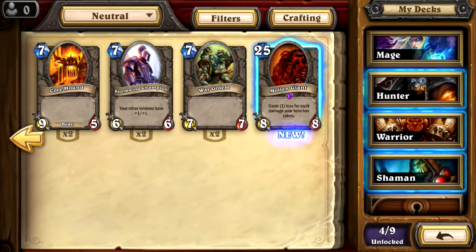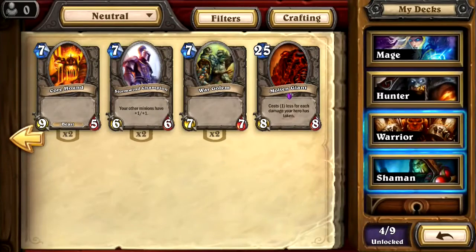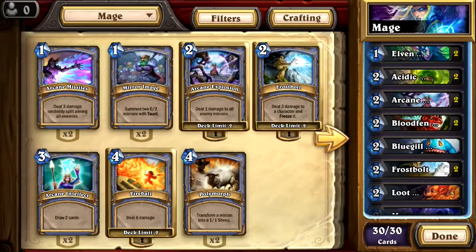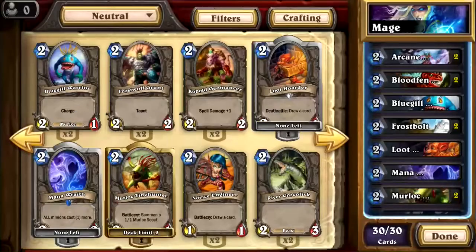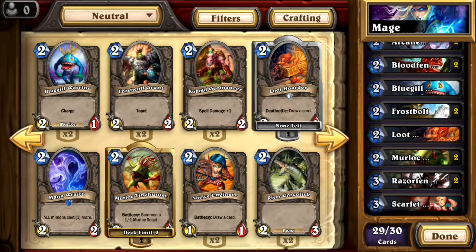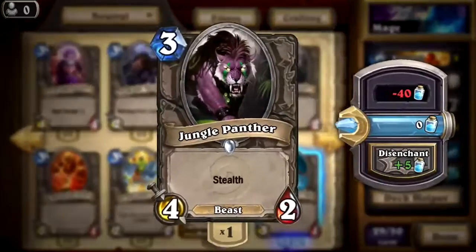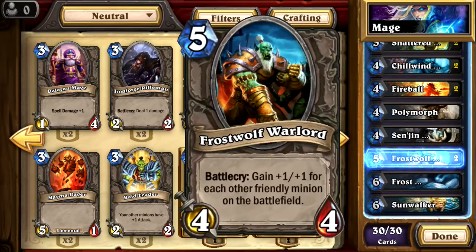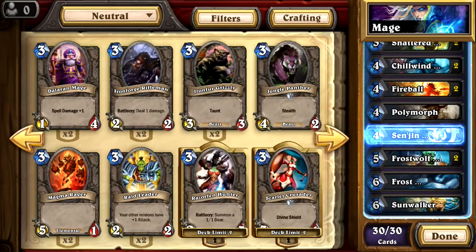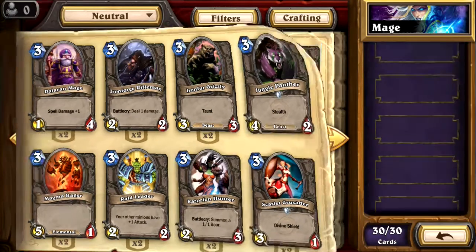Disenchant for 100 — I don't have anything anyways. Do we want to add that tiger guy to the deck? I need to take out the Mana Wraith — I don't like him. Let's grab another Frostwolf. That guy's a 3/5, so we'll take one out and put one in. I'll do the final deck adjustments off camera.